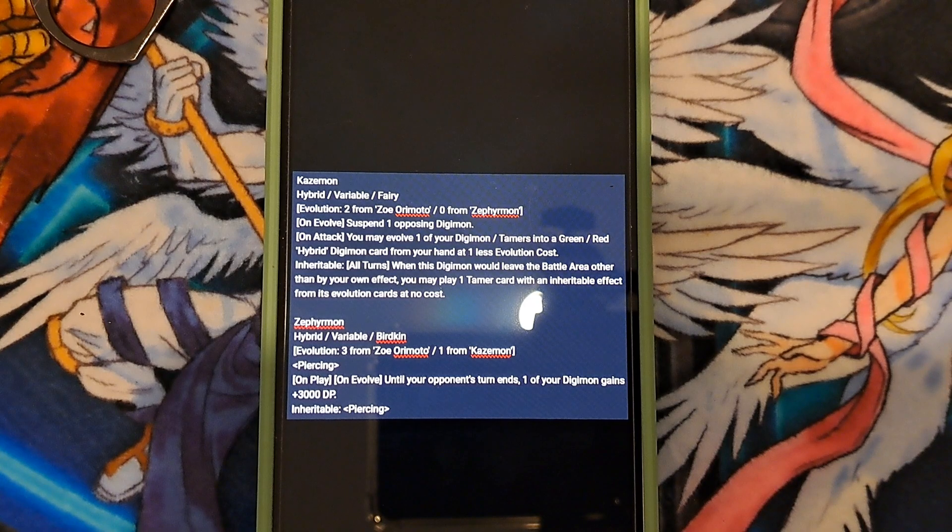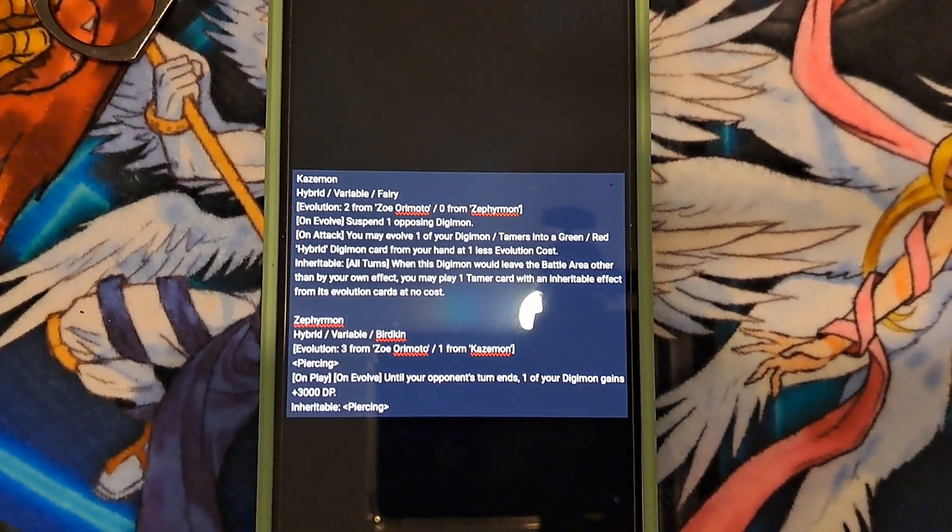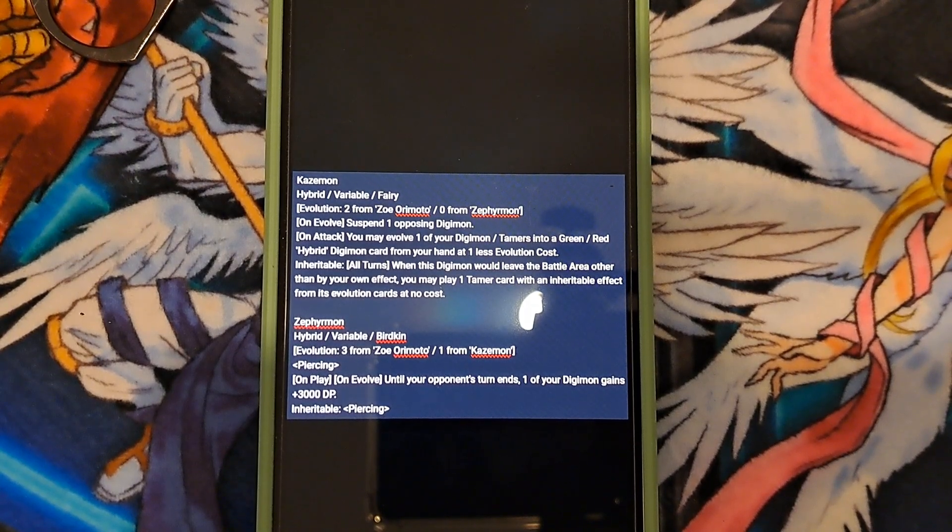Zephyrmon — hybrid viable birdkin. Evolves off of Zoey Miyamoto for three, and one off of Kazemon. Piercing. On play or when digivolving, until the end of your opponent's turn, one of your Digimon gains plus KDP. Inheritable: piercing. So it's a lot of focus on red and green hybrid, while also giving the inheritable of piercing damage.